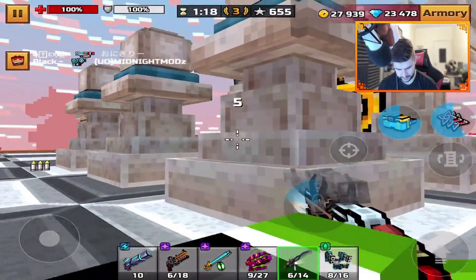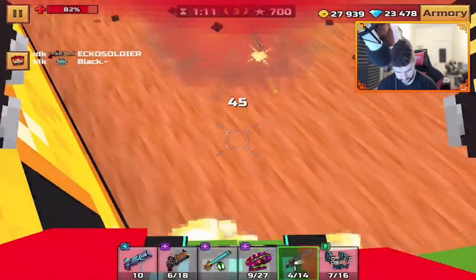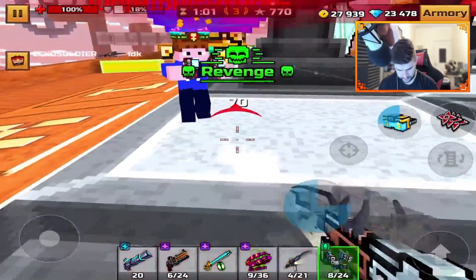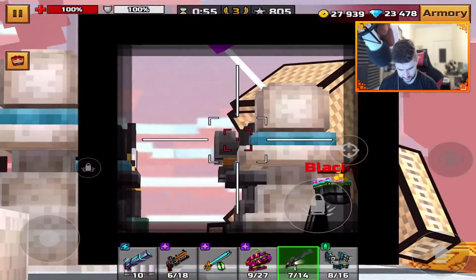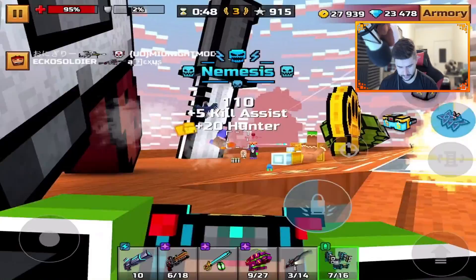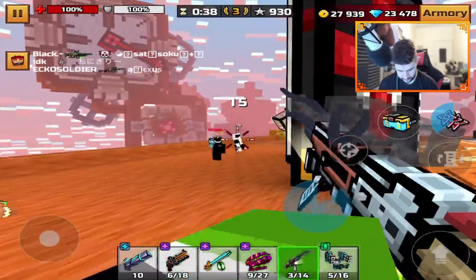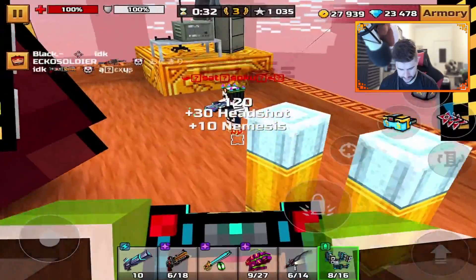I'm getting quite a few assists. This guy's over here — there we go. This dude killed me with Thunder. Hit him once, twice. I'm so dead — no, he's dead. I need to get a couple of consecutive kills or I'm not going to win this. It also feels like it doesn't really matter — even if I get a headshot, it's still a two-shot kill.